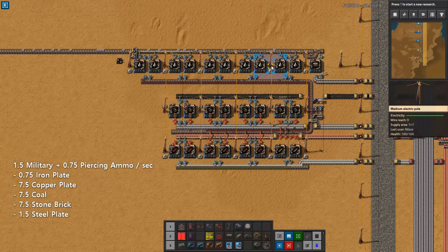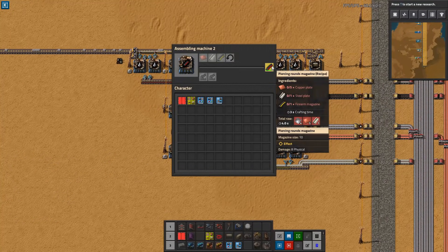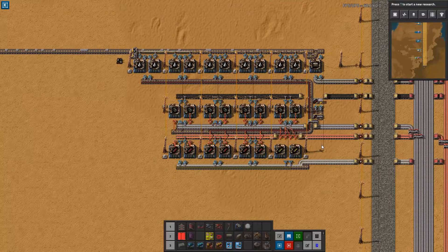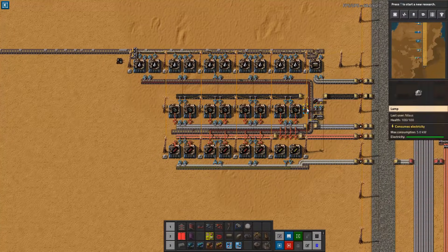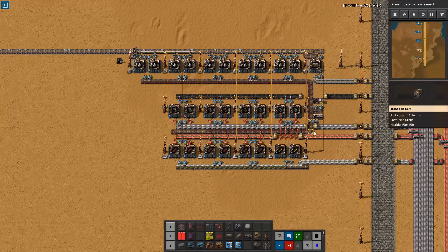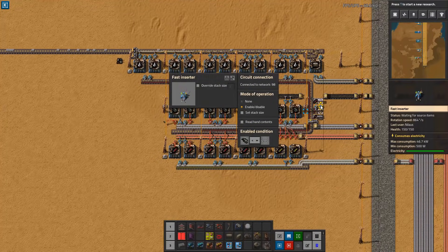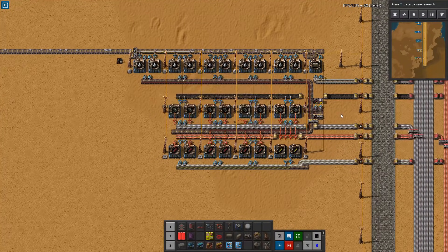This build is actually slightly overbuilt with regards to the ammo, and this is done for a couple of different reasons. In most bases, unless you're playing on peaceful mode or without biters entirely, you'll need more ammo than you can have. Therefore I have built an overflow such that grenades and piercing ammo will, when they overflow from the belt, flow into some boxes — I've set limits of 400 and 200 respectively. You can set these values as you like.